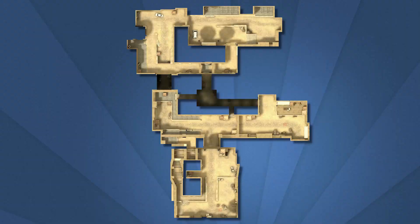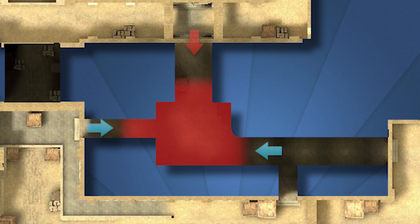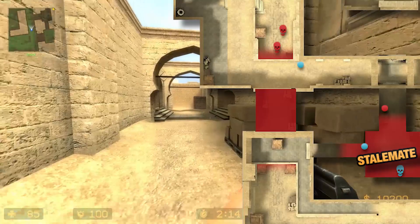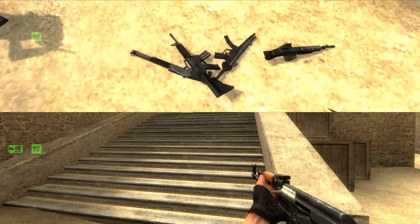Choke spots are usually locations where the architecture of the map narrows the flow down to a concentrated area with only one or few viewable entrances. They are located in a way that by dominating a choke spot, the team gains a strategic advantage because it gets access to flanking opportunities to the other choke points. Especially in a symmetrical shooter like Counter-Strike, where both teams start at the same time, their deliberate placement is crucial.